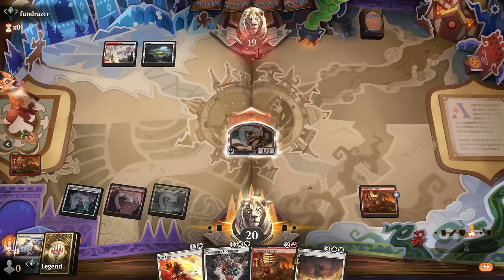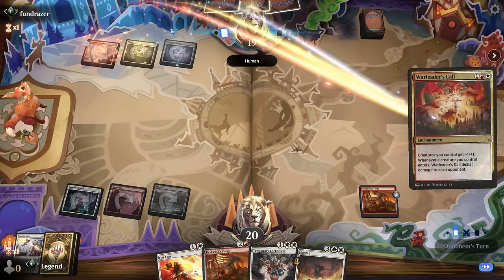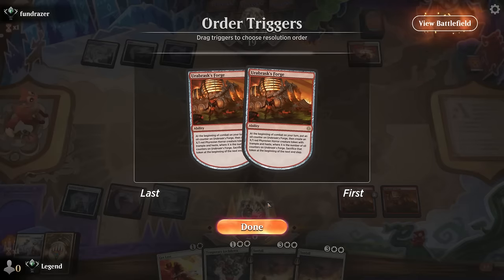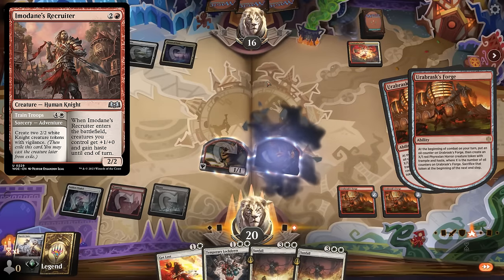With two sweepers we've got good answers for the convoke deck. In the meantime we're applying pressure with Forge, which they probably can't interact with. If I draw two more lands including a white source we should be good to go. Their War Leader's Call can still be hit with Get Lost. I'm still leaning on Orobrask's Forge. One thing to watch out for is the Recruiter giving creatures haste — if they have a lot of mana they can potentially deploy a couple of creatures and immediately give them haste to attack for lethal.